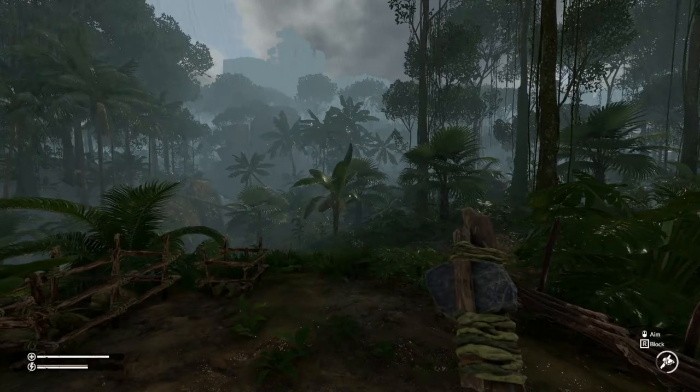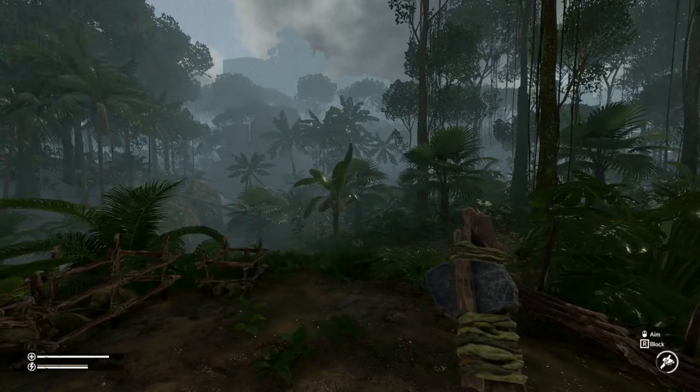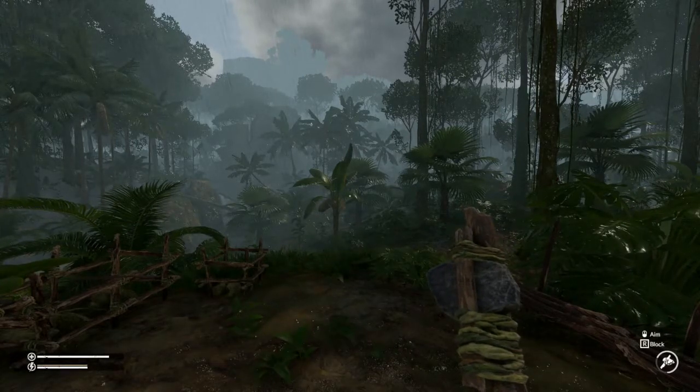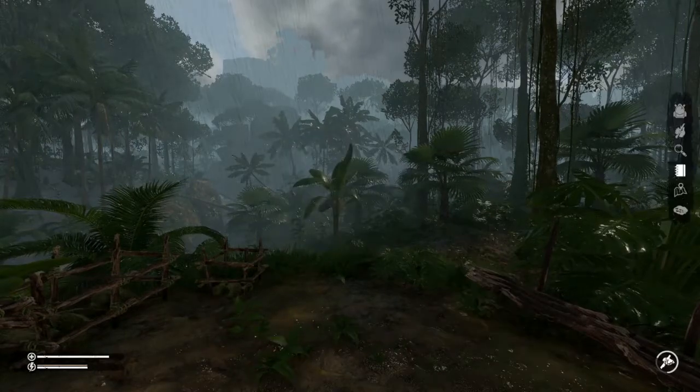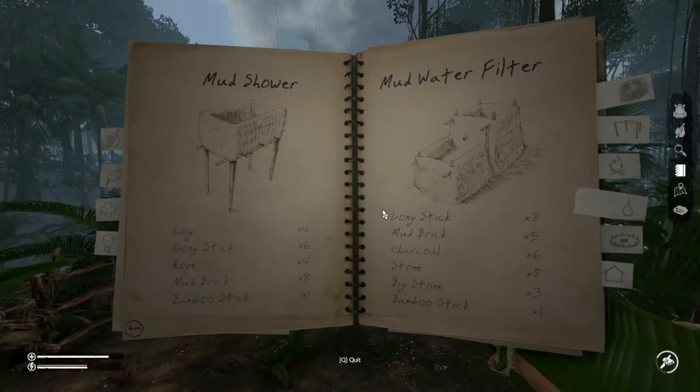Hey everybody, Keith Kay here and we are back in the green hell of the Amazon forest with the last of our clean water crafting tutorials. Today we're going to take a look at the mud water filter. This is the most resource intensive but it's also the most reliable supply of water and produces quite a bit of it, so it's a really useful thing to craft.